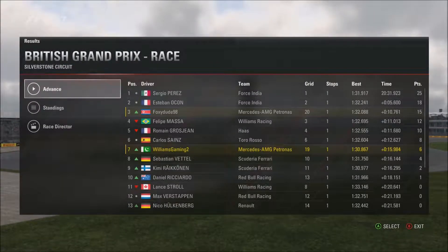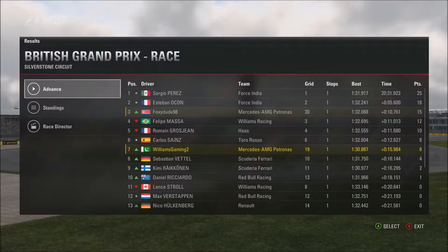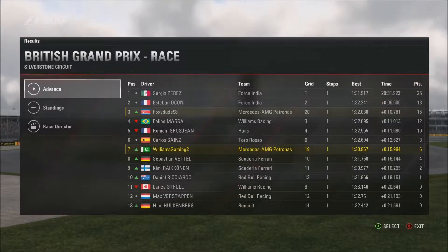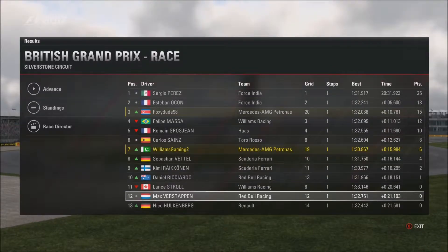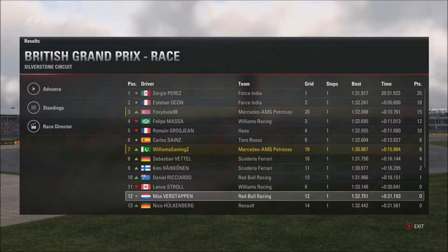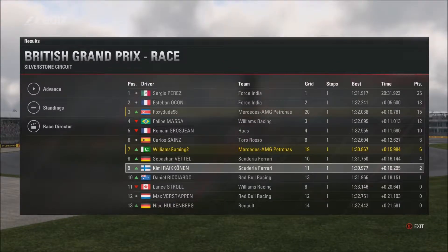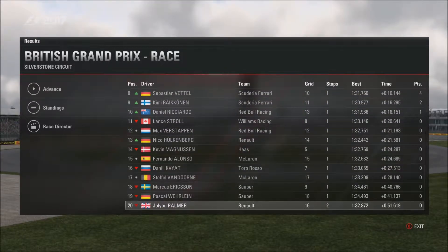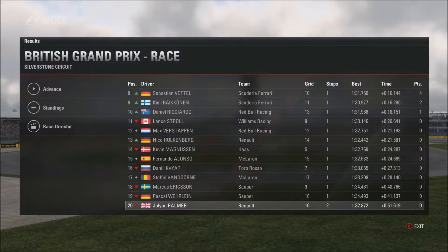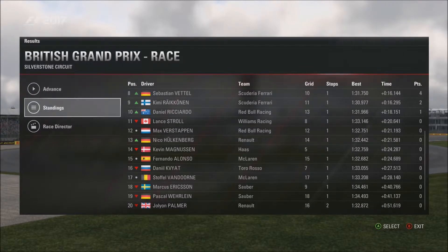The final race classifications: Sergio Perez and Esteban Ocon get a 1-2 for Force India. Tom managed to finish third but was a lot slower than me during the race as you can see from the faster laps. Then Massa, Grosjean, Sainz and myself. Vettel and Räikkönen finishing way down there paying the points. Ricciardo in the last points-paying position. And Palmer finishing 10 seconds behind Sauber — what is wrong with Palmer? He needed two stops for some reason. Van Doorne finishing 15th and McLaren only managing 15th and 17th.